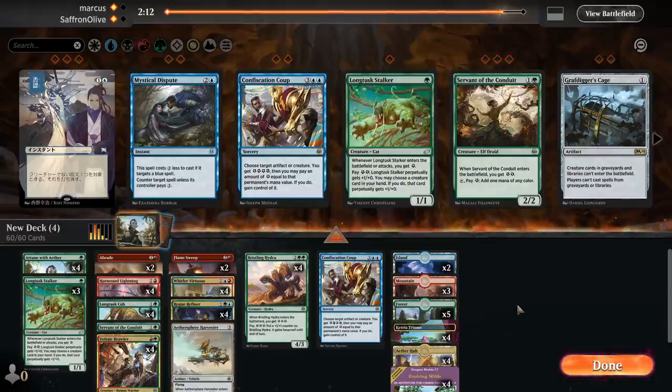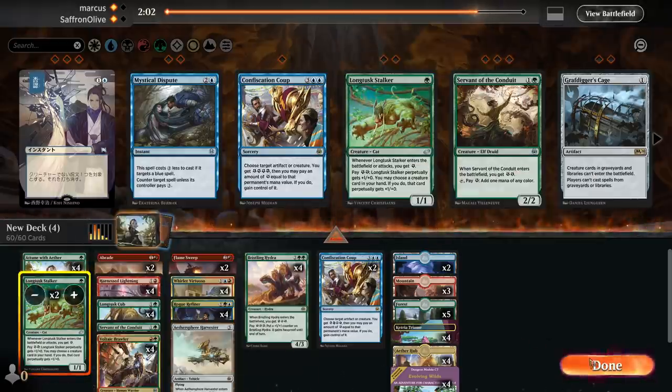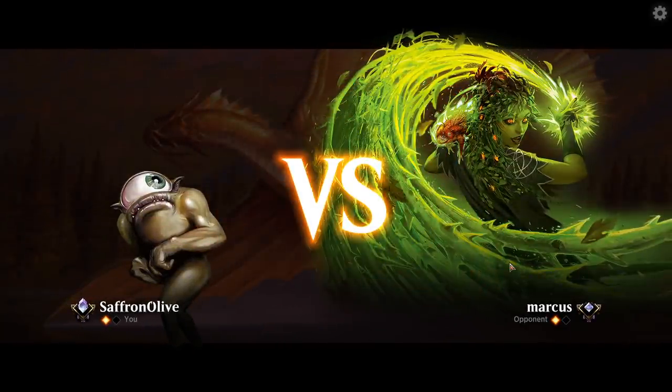Do we want a Confiscation Coup? Opponent probably took out the Redain. It is technically removal. Let's go up a Coup and down one more Stalker — Stalker is pretty questionable on the draw. Longtusk Cub and Longtusk Stalker are both much better on the play than the draw.